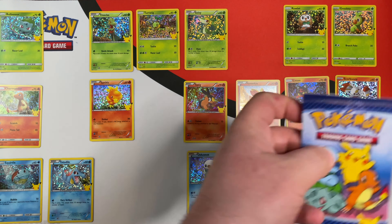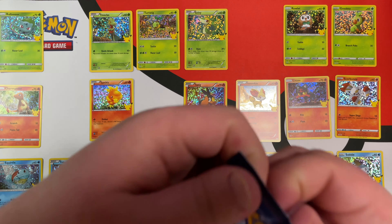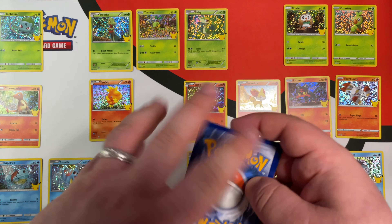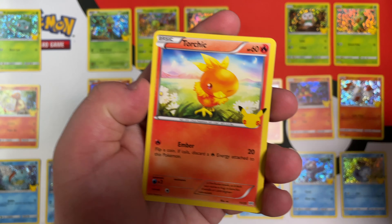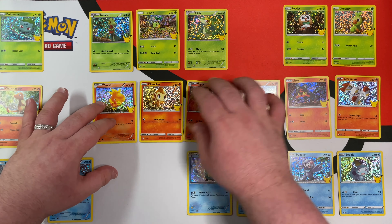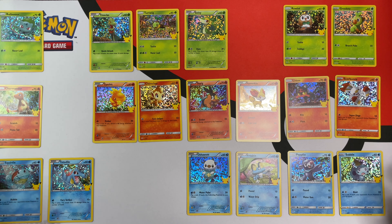I said in the last video that we were going to stop as soon as we get the Hollow Pikachu, but I'm actually really close to completing the set, so I might just do that. We have Froakie, Tepig, Torchic, and Hollow Chimchar — that's number 12. We're only missing five cards, or six including Pikachu.